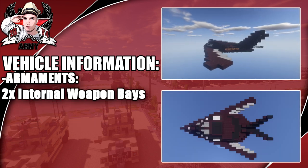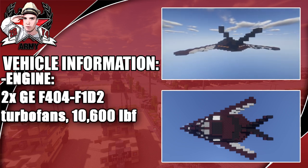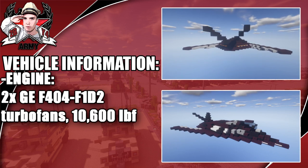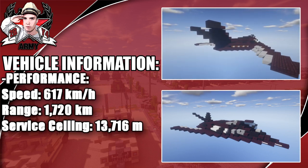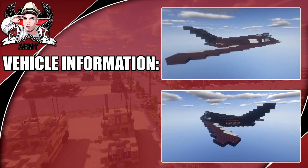Armaments include two internal weapon bays - it's only meant for bombing, nothing else. The engine is GE turbofans. Performance-wise, it has a max speed of 617 kilometers per hour. Anyway, that's it for the specs - enjoy the tutorial.